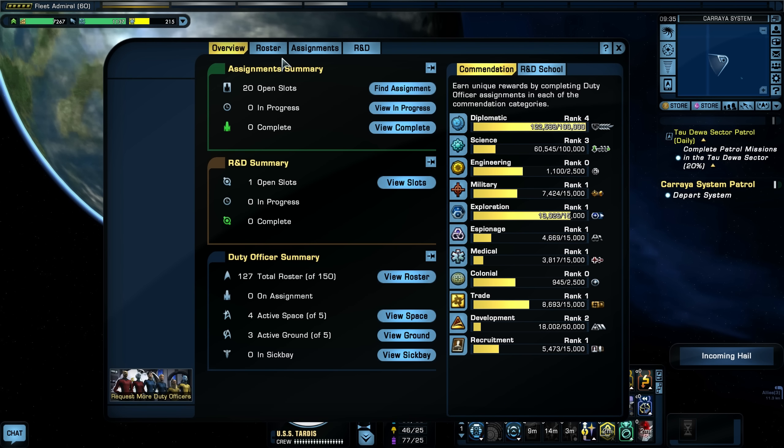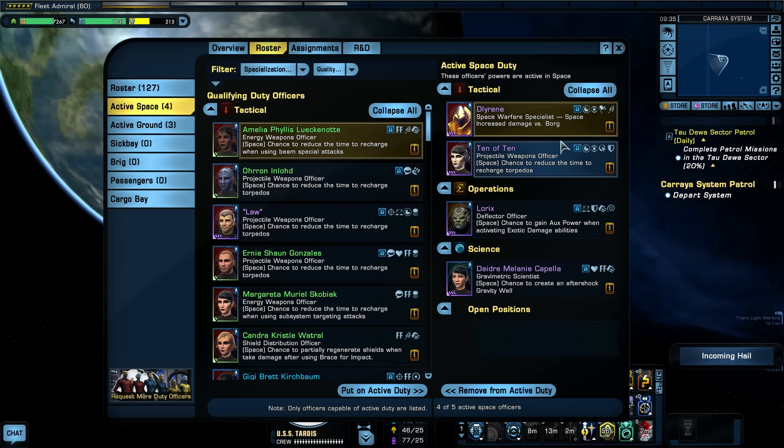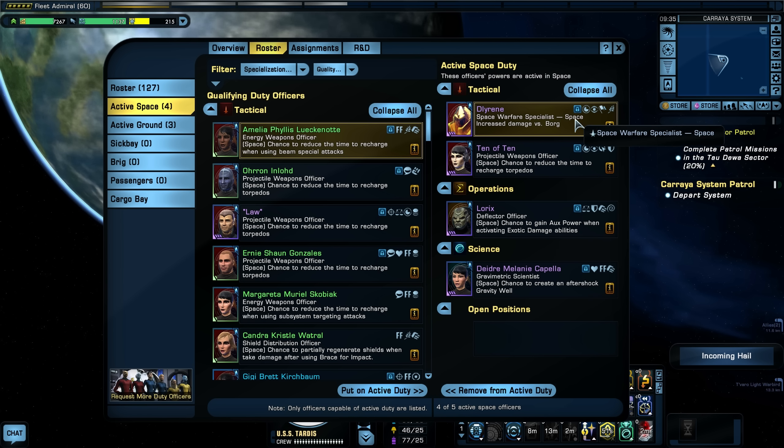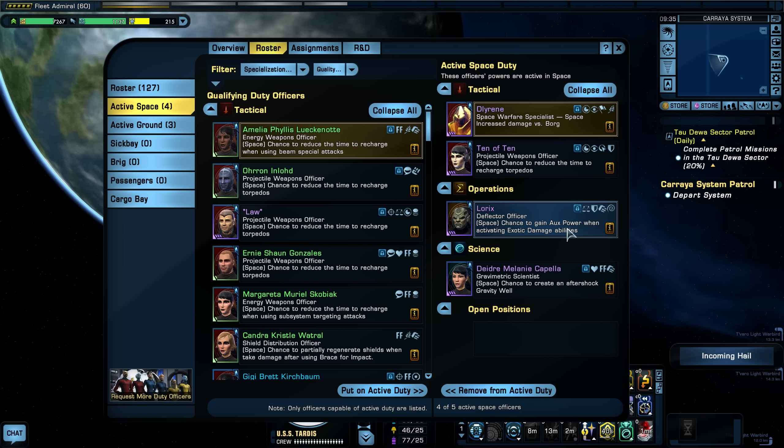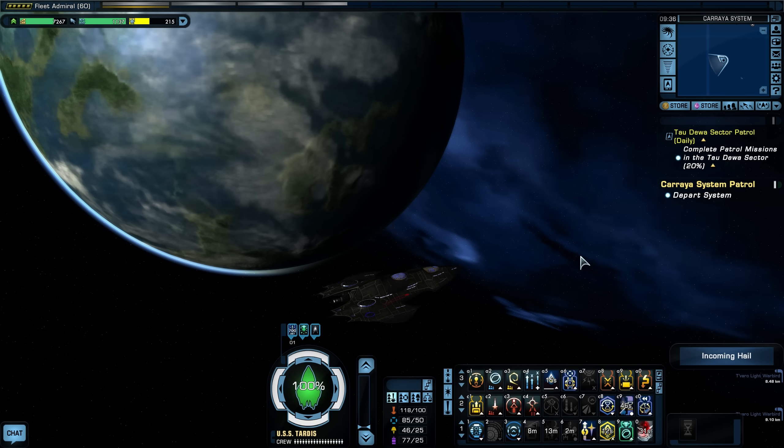For active space DOff abilities: a Warfare Specialist giving plus 10% damage against Borg ships; a chance to reduce torpedo recharge time; a chance to gain auxiliary power when activating exotic damage abilities — very important for a science ship; and one I really love — a chance to create aftershock gravity wells, up to four of them with a 25% chance each up to 12 seconds. Those DOff slots really complement a science character and science ship.